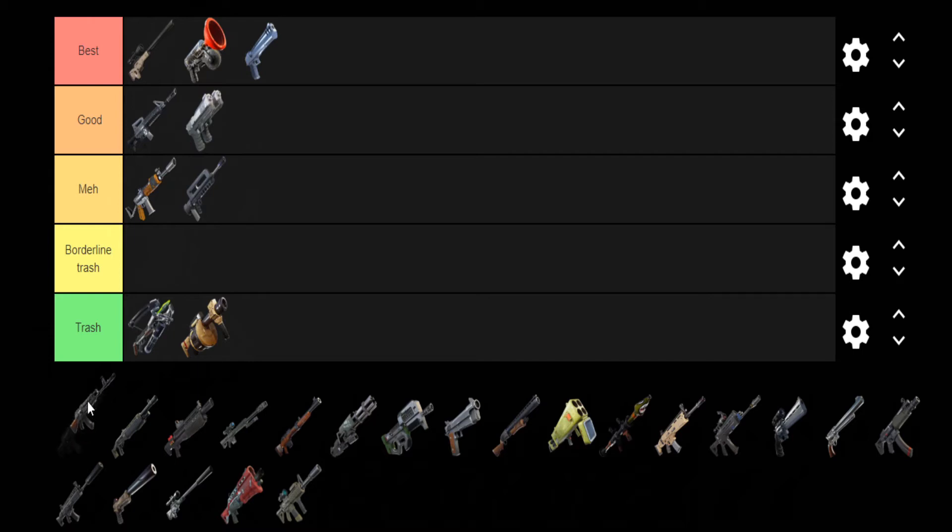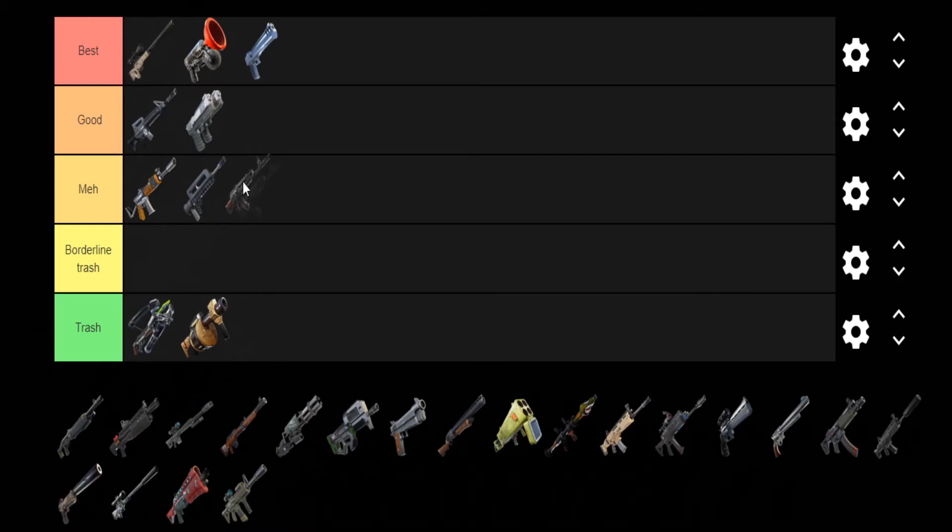Next up we have the normal AK — going in the same tier as the mini AK and the Flamus. It had some problems with aiming, it had good damage, but it wasn't overall the better weapon unless you could really hit your shots. So I didn't pick it up as much and I'm going to put it in with the other two.